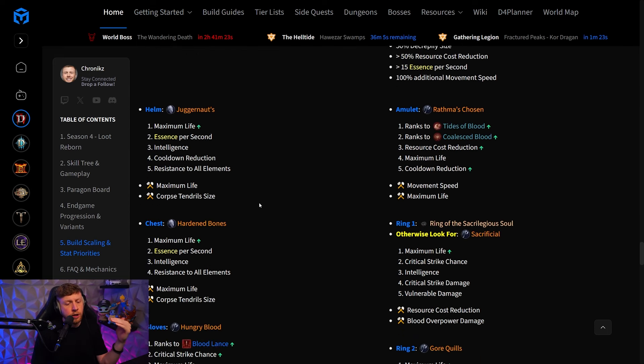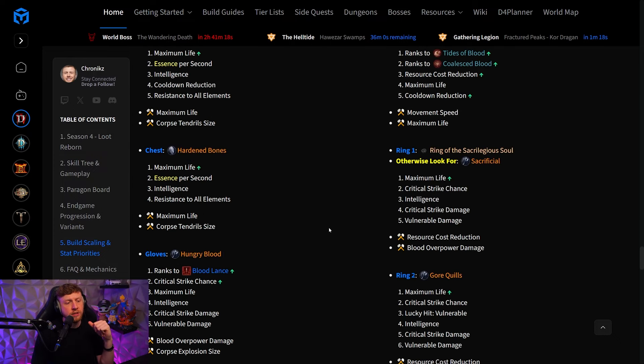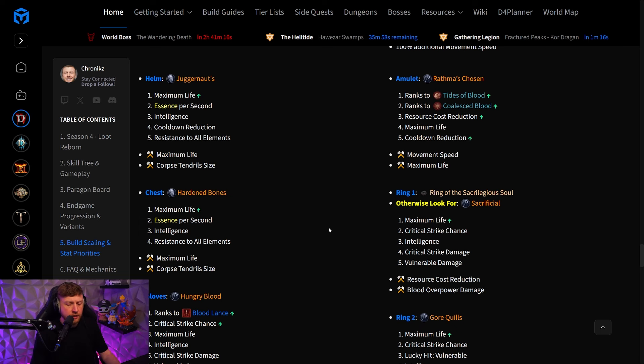Try to aim for armor cap and resistance cap very early on while you are trying to gather all of the other recommended stats. You can find where to put those in the stat priority section, or obviously you can find them in the build guides themselves.